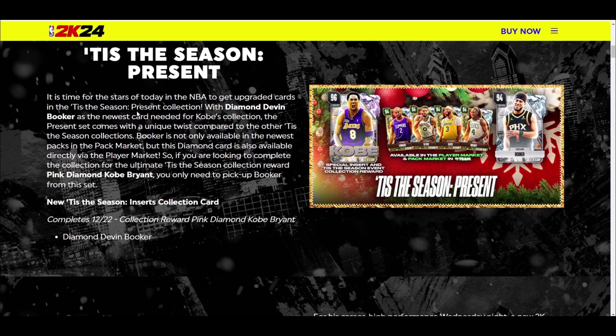It is time for the stars of today and the NBA to get upgraded cards in the Tis the Season Present collection. Diamond Devin Booker is the newest card needed for Kobe's collection, but it comes with a twist — Booker is not only available in the newest packs but also available directly via the player market. If you're looking to complete the collection for the ultimate Kobe, you only need to pick up D-Book from the set. D-Book is not this set's lock.